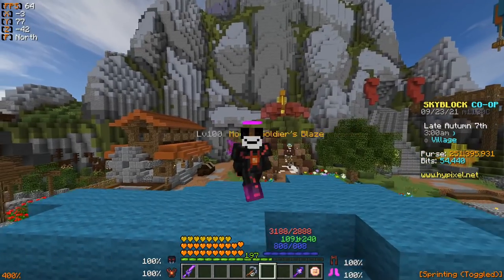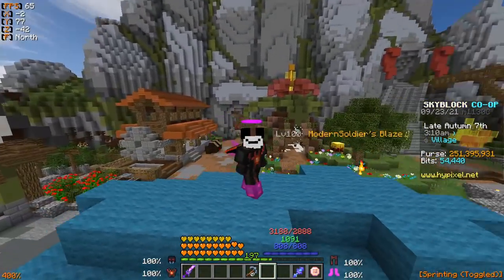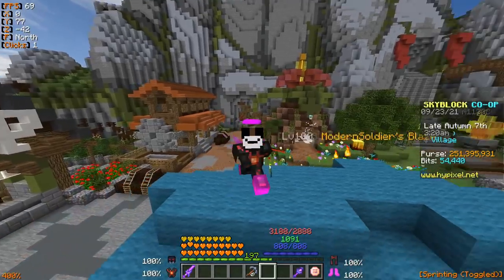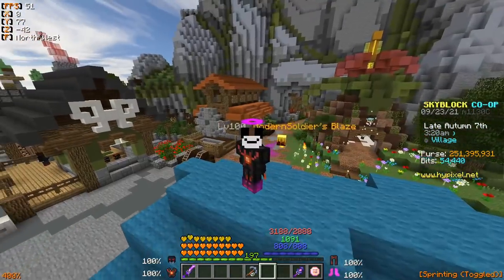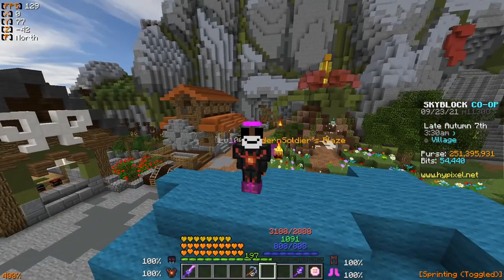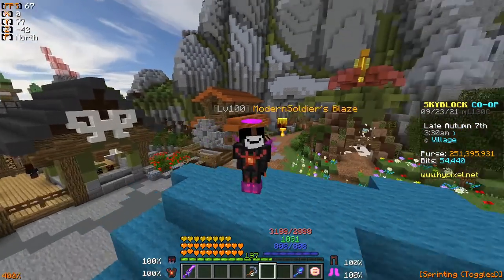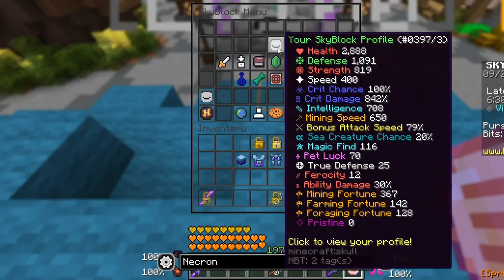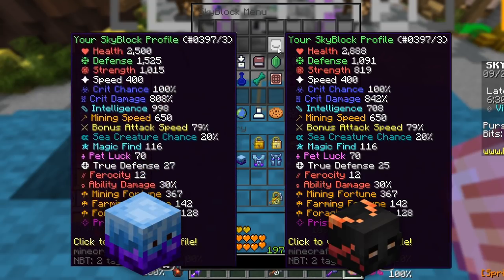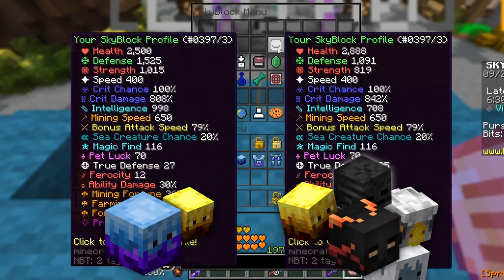A lot of this video will focus on Frozen Blaze with the Blaze pet. I'll also talk about the pet-locking issue and other negatives later. For the comparisons, I'm going to test Frozen Blaze with the Blaze pet against Necron with the Blaze pet, Necron with a baby yeti, Necron with a wither skeleton pet, and Necron with a griffin pet.